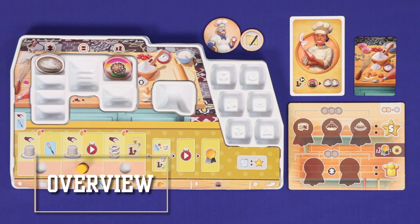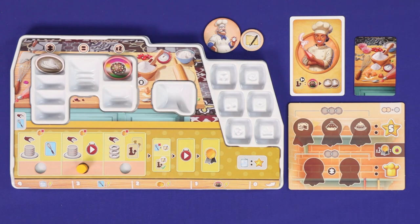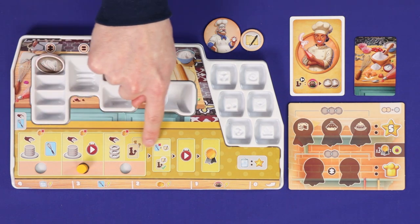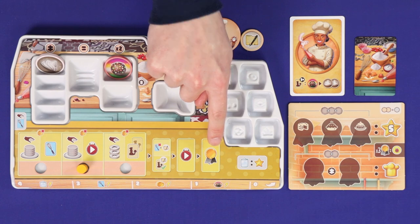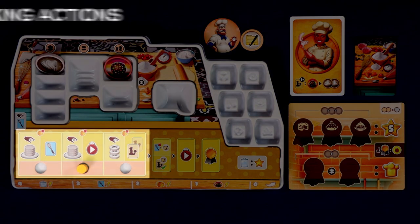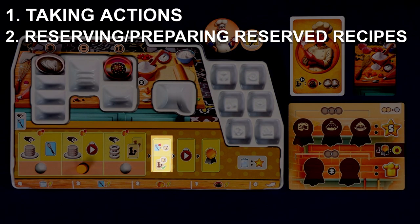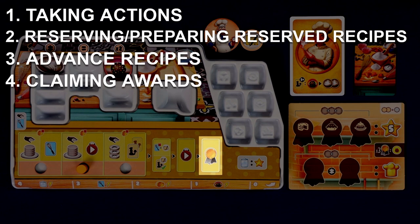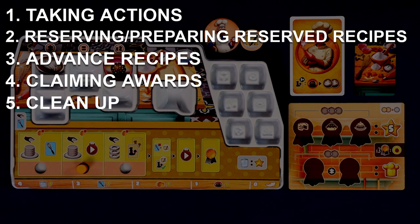Sweet Mess Pastry Competition is played in turns, starting from the first player and going clockwise around the table. On your turn you'll resolve 4 phases indicated on your player board from left to right: taking actions, reserving or preparing reserved recipes, advancing recipes, and claiming awards. You'll also finish with a cleanup phase.